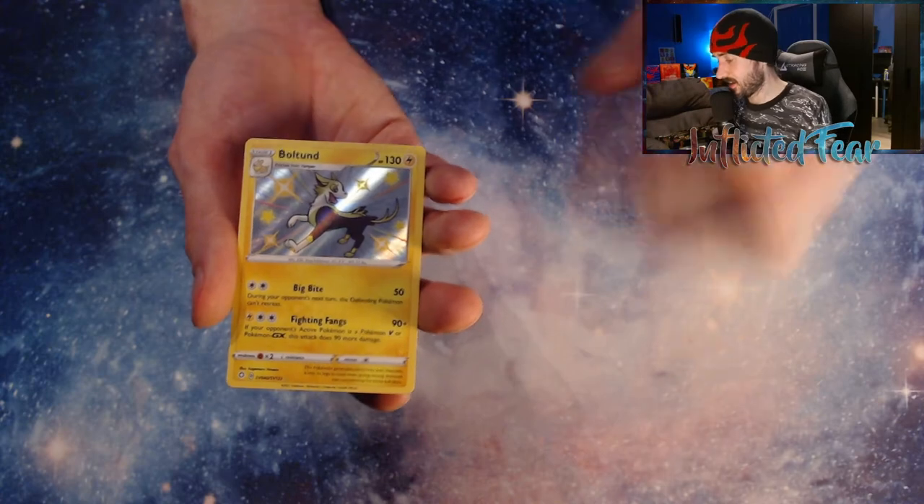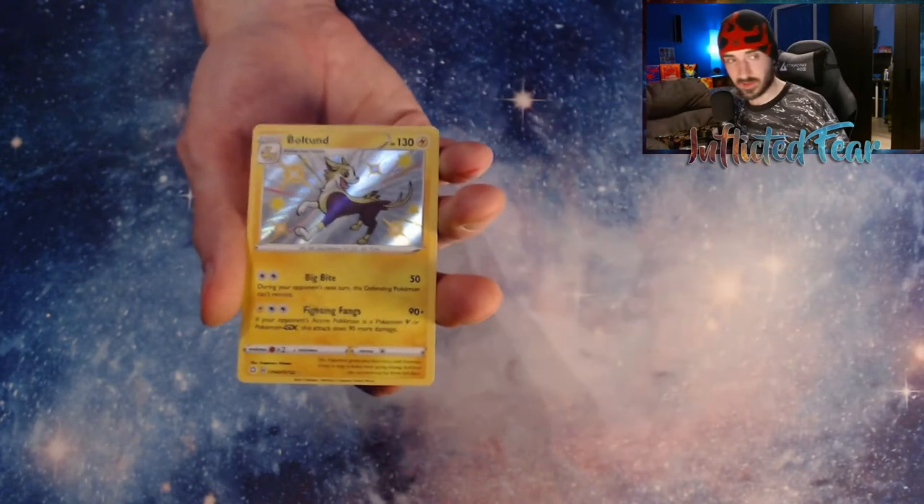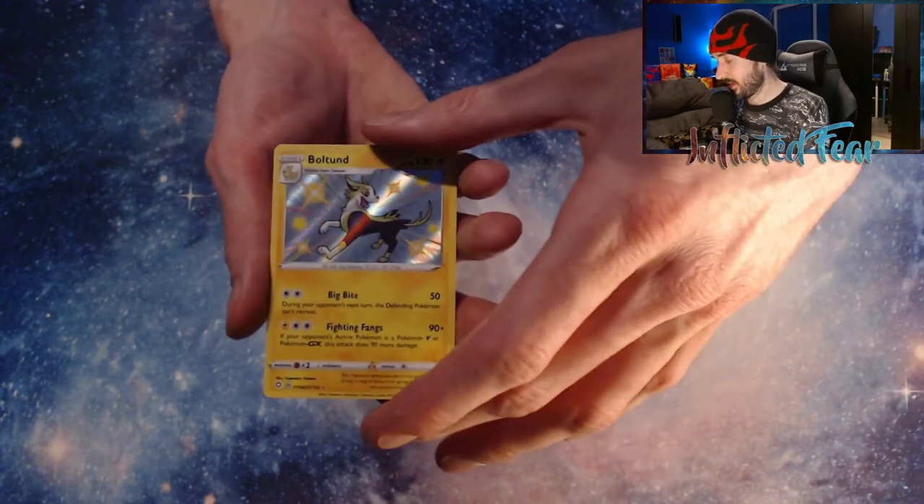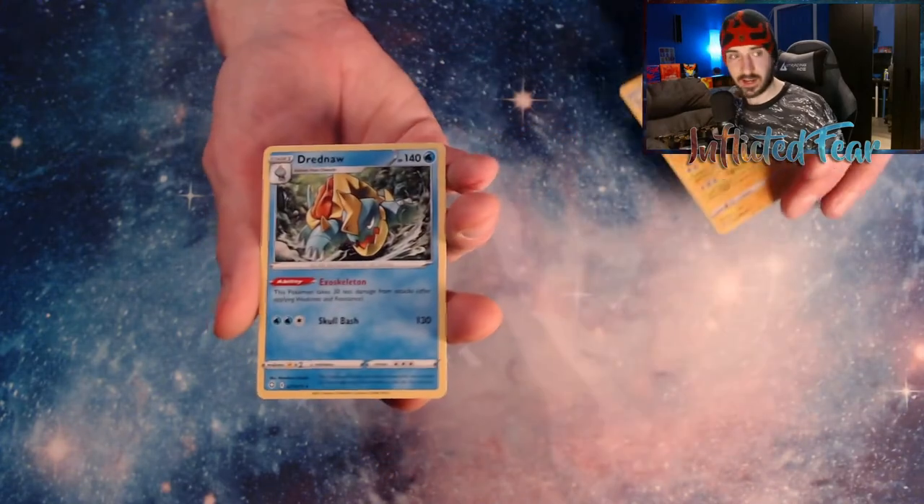I have gotten this one in Japanese though. So finally I get this one in Baby Shiny form in Shining Fates. And a Red Gnaw behind it.